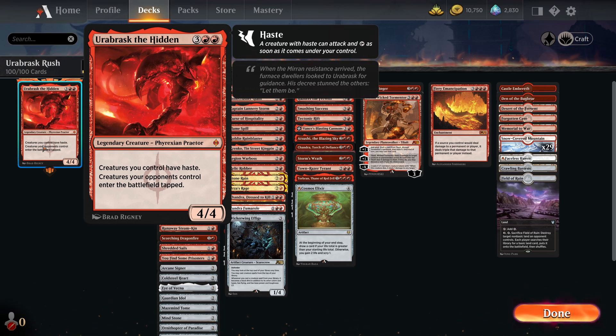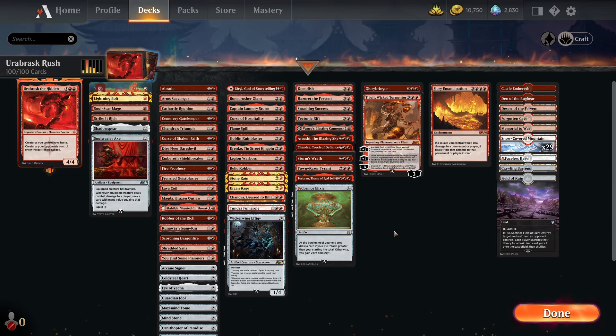I think haste is probably one of the most underrated abilities in the game, because essentially it lets you avoid sorcery speed removal spells and board wipes, and it allows you to get a turn in with your creature before the opponent has a chance to retaliate. So it's really important. Mono red is probably one of the hardest decks to pilot in this format — people used to think white was the hardest one due to the white card advantage issue.